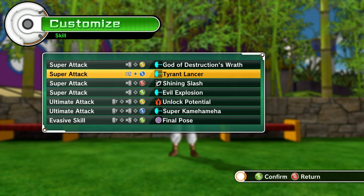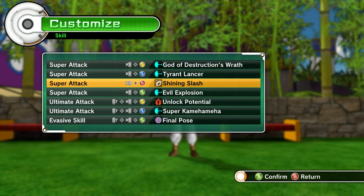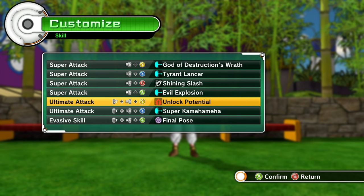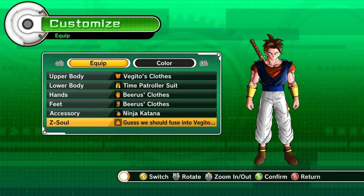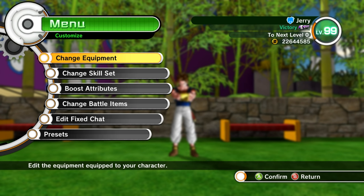The moves I use are ones I picked personally because they fit my playstyle. Tyrant Lancer and Dasher Lance — you see me use all the time, where I dash kick and immediately go into the move. Then there's Godly Instructions Wrath, which is really good when I chain it with grapple slashes. Evil Explosion I usually chain with the other moves. Unlock Potential is my absolute favorite move. I also have Super Kamehameha because it's the signature Dragon Ball Z move, and Final Pose to help stack with the Vegito Z-soul.